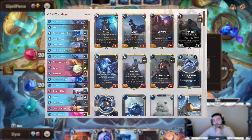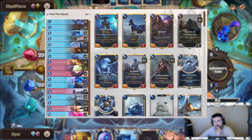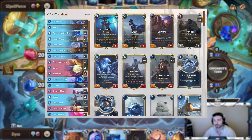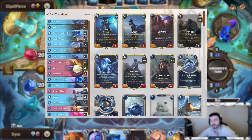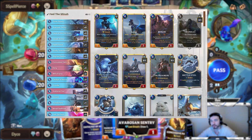Hey everyone, I hope you guys had a good Thanksgiving. A little while ago Majin Bay posted a deck on Twitter. It's not really my style of deck, but I think it's good to play this type of stuff at least once to get a feel for other types of decks and to be able to play against them better. It's a pretty normal Freljord control deck that uses Ionia tools for stall to get to the late game of playing Feel the Rush.